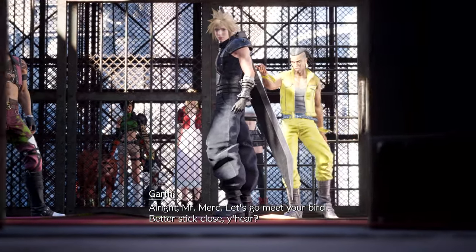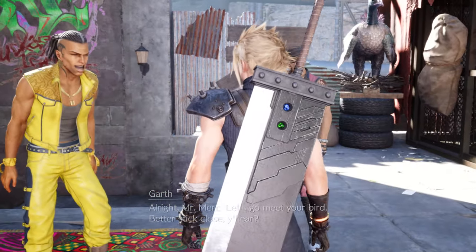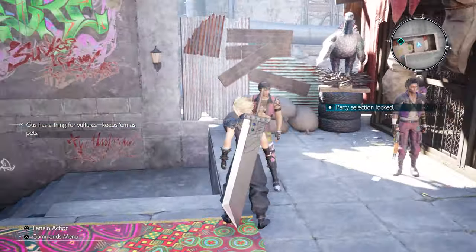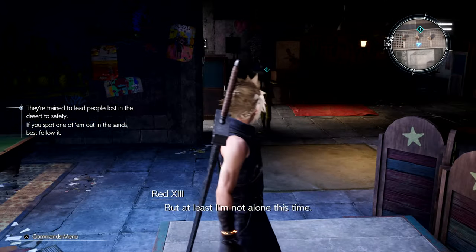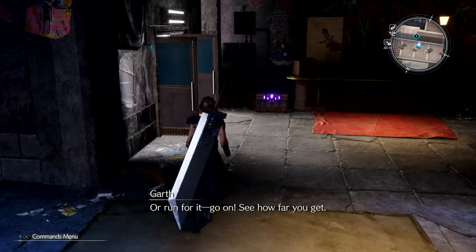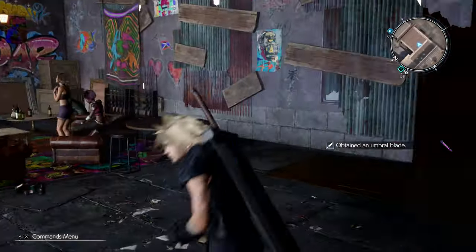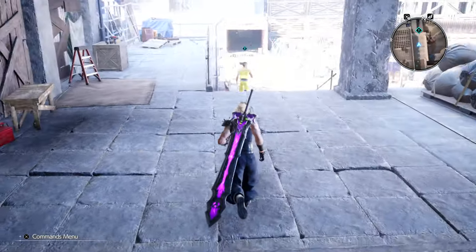All right, Mr. Merc — let's go meet your bird. Better stick close. I have a hard time believing this — all this magic and power that we possess, and we got locked up like that. Come on. That's right, just follow me — or run for it, see how far you get. Whose weapon is this? A blade — it's gotta be for me. So I've got the new blade on because I need to get that ability unlocked so I can use it on any weapon. I like how the Buster Sword looks, though some of the other ones have better stats and maybe even better abilities.